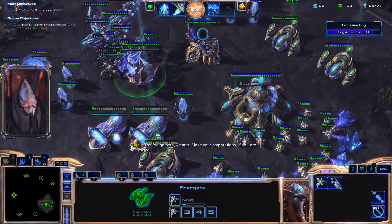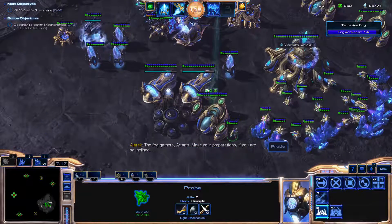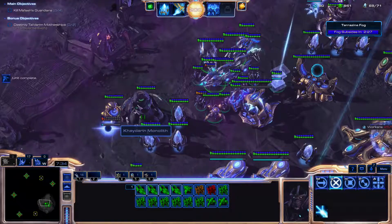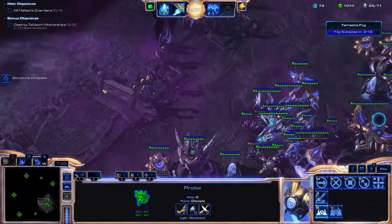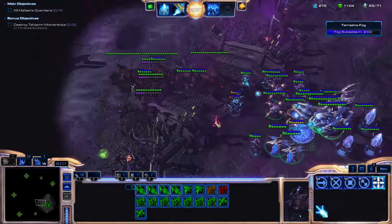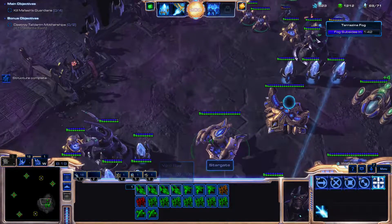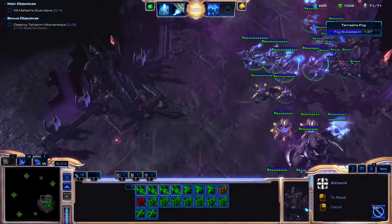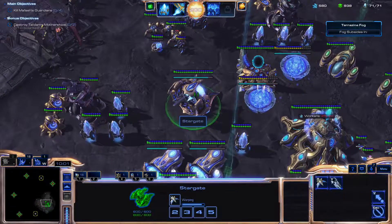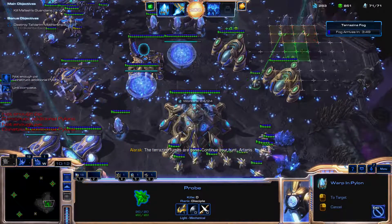Alarak warns the fog gathers and tells us to make preparations if we are so inclined. There are also air units that the Phoenix will be able to help take out as well. We need to get a cybernetics core so we can actually upgrade air units like the Phoenix and void rays. Here comes the second round with the Tarazine fog — they're coming from the northwest. Those stalkers were just lifted in the air so they couldn't fire at anything. The Phoenix will be a useful addition to keep the rest of our forces alive. We should stay on top of our upgrades.